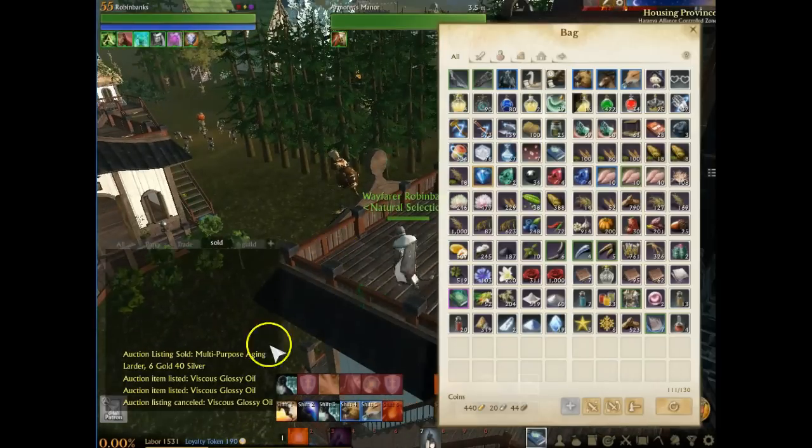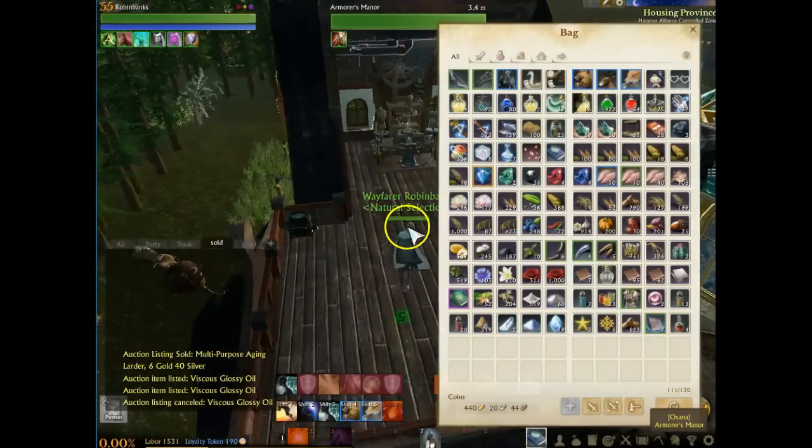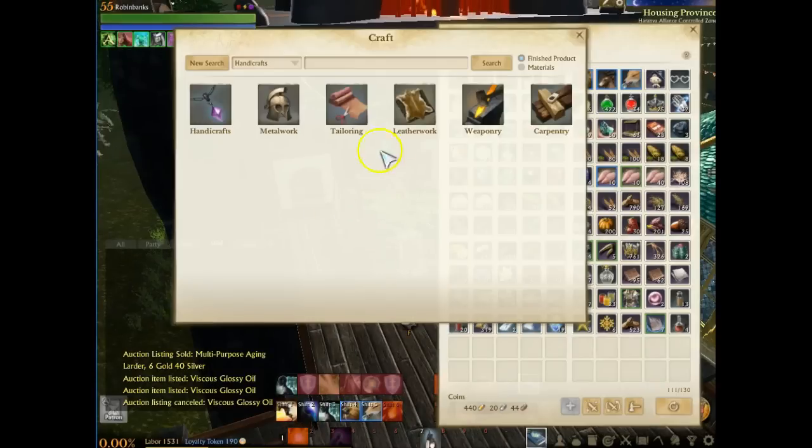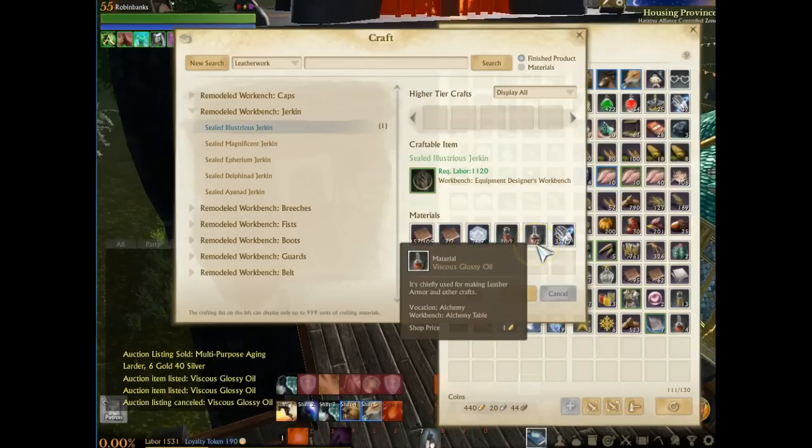You want to catch it when people are buying right away. So you want to be first on the auction house list, sell some, and they typically need two. What we did is we made this jerkin over here, which required two Viscous Glossy Oils. So that's why we have two up on the auction house.